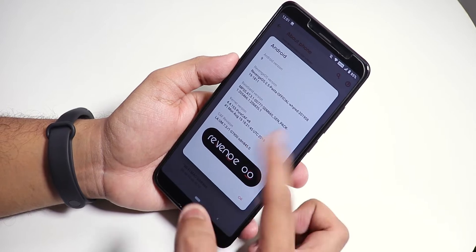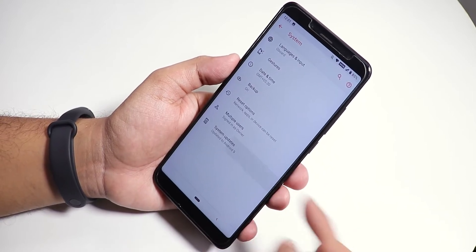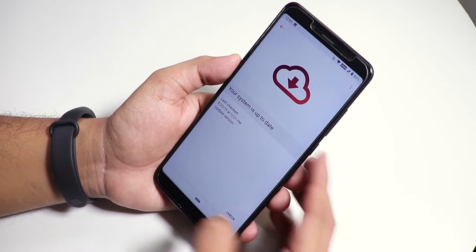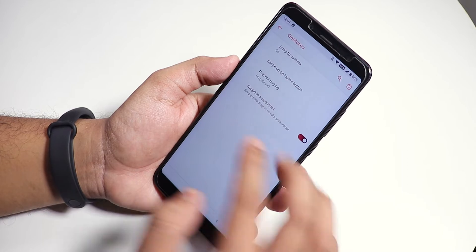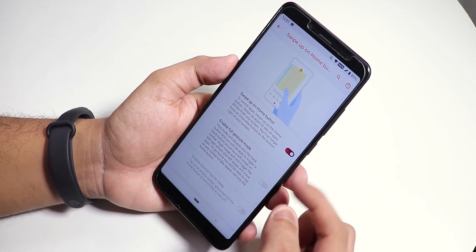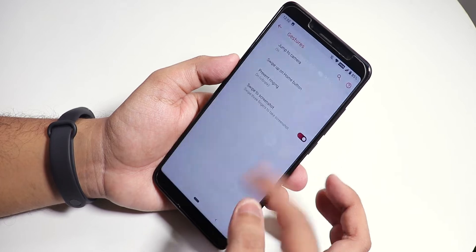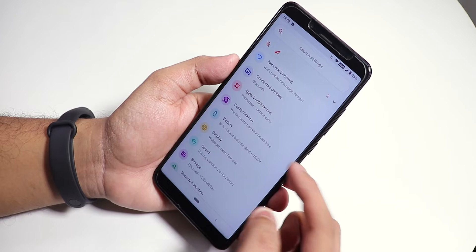If you go into System, we have a system updater — you can check for updates from here. This is the official update checker and it does work fine. We also have the gestures option, including swipe to screenshot, swipe up on home, double tap to sleep, and even on the navigation bar there is an option to enable full gesture mode for Android-style gestures.